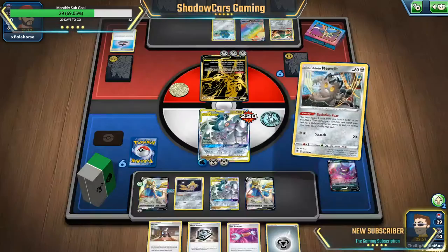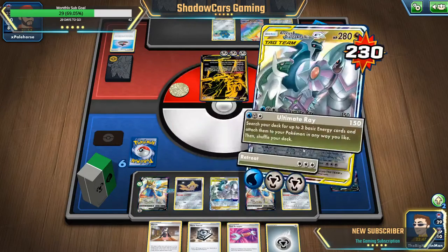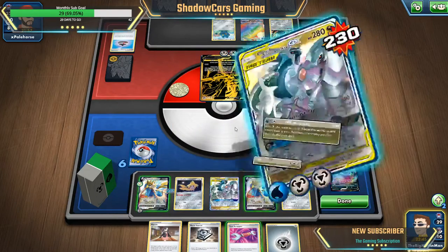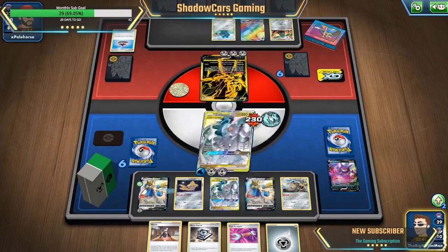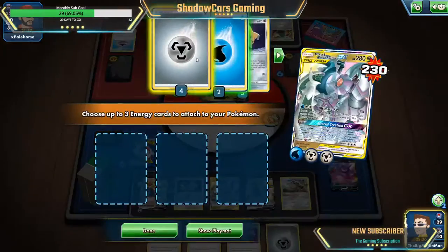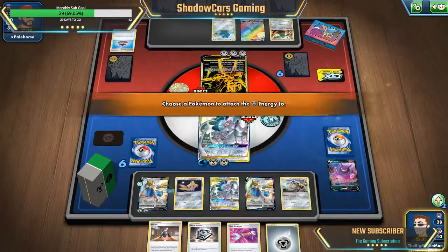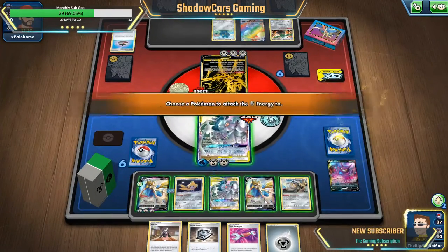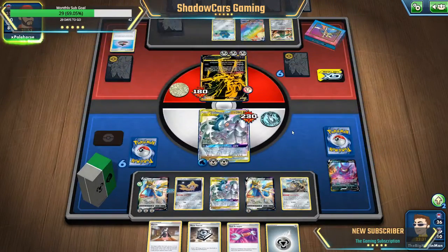I should have gotten rid of the energy — what am I doing? Okay, so I guess just Ultimate Ray because I don't have anything that I could do damage to that initially, because if I do that I could kill it. But no worries. I just slap two energies onto him, another one onto him, one onto him. There's that — because he can retreat it, but if he retreats it, he needs three to retreat it.